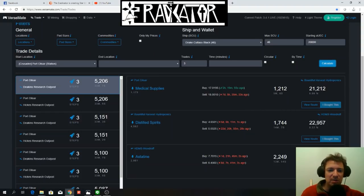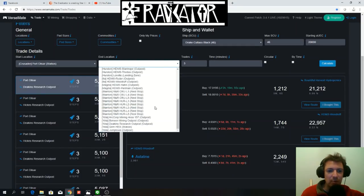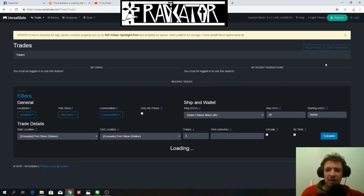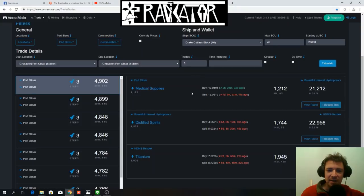I suggest going back to Port Olisar instead. We're going to set our end location back to Port Olisar. The reason is that Port Olisar buys everything — you're not going to deal with the undefined issue where you waste time waiting to see if you can sell everything. Port Olisar will buy everything from you straight away. Interestingly, the route is not the same and the profit is not going to be the same — you're going to make a little bit less money.